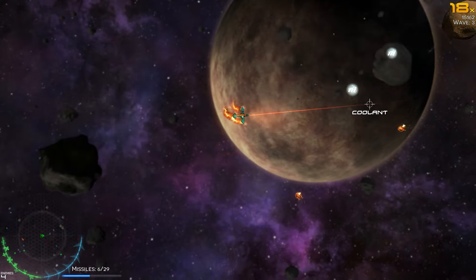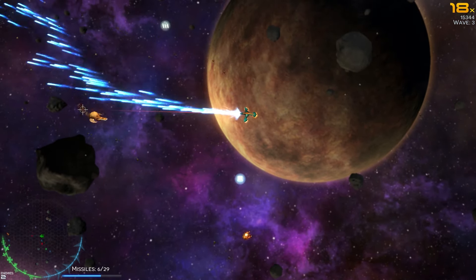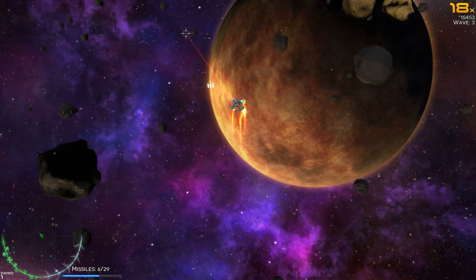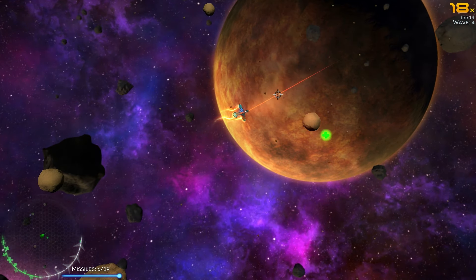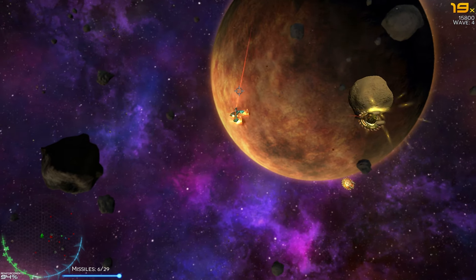The stun effect is very visible on the larger targets, not so much on the small ones, but that's also because they die very quickly to my plasma barrage. Even those small ones would deal a significant amount of damage if they hit.